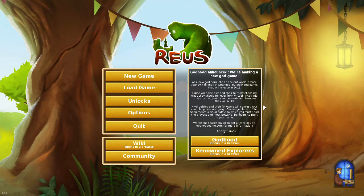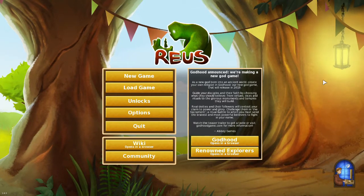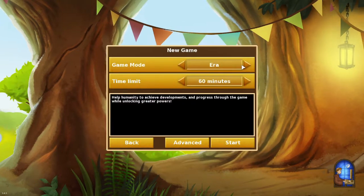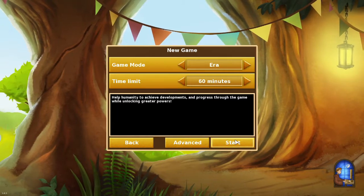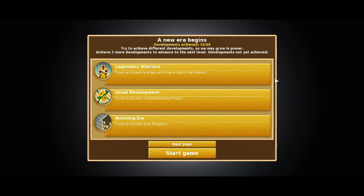Hello everyone, welcome to Video Junkie 91. Clay's Roos — that's the pronunciation I believe. Roos is a strategy god game in which you manage resources on this little planet you rule by using four giants, and you gotta deal with all the civilizations that crop up. We'll be looking at it shortly. We're just going to do a standard era, hour-long game. Help humanity to achieve development and progress through the game while unlocking greater powers. And all that will get explained as we continue. Here's a cave drawing of one of the giants — we'll be introduced to them very shortly. They are the characters you control. That is the conceit of a god game: you do not control the humans.